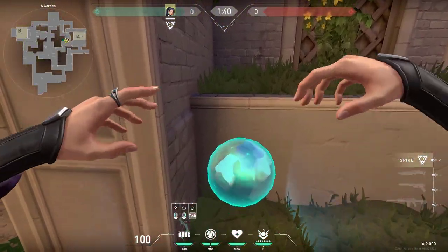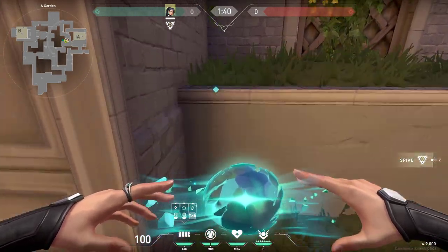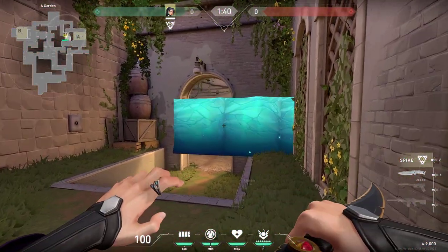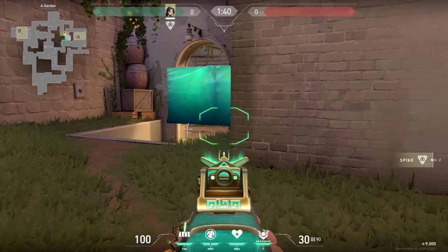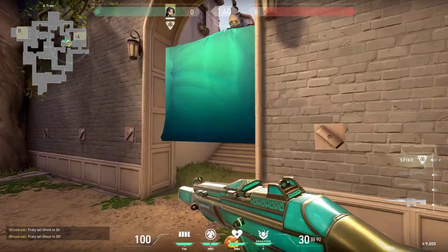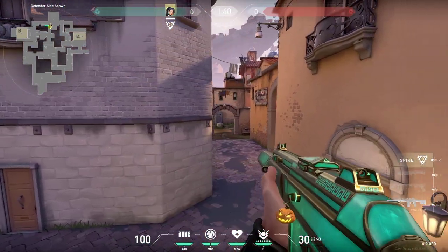Right here at tree you can also do a one-way wall just like this. You want to place it on top of this while you are jumping and the wall will be placed like this. Then you can be waiting for anyone crossing through the tree and you can shoot them right here - they have no chance of seeing you at this spot.